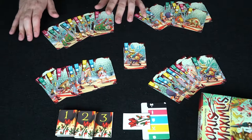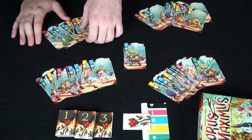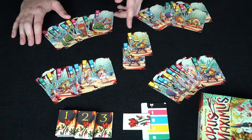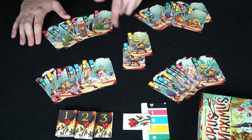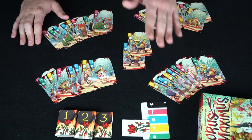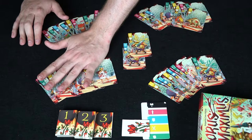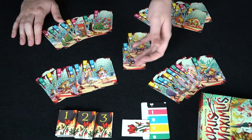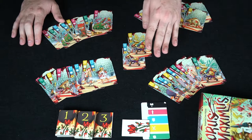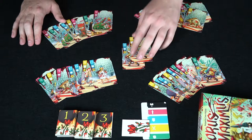Now the next player can choose to do one of two things: play a blue card, or play a card of the same number. For instance he could play this yellow 11, which will change the prominent color to yellow. Remember, at the end of the round the highest prominent color is always going to be the winner, regardless of what the first card played was. However, you can only play the color of the card that was played unless you have a matching number.